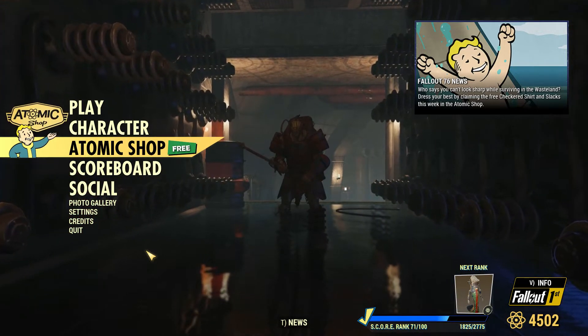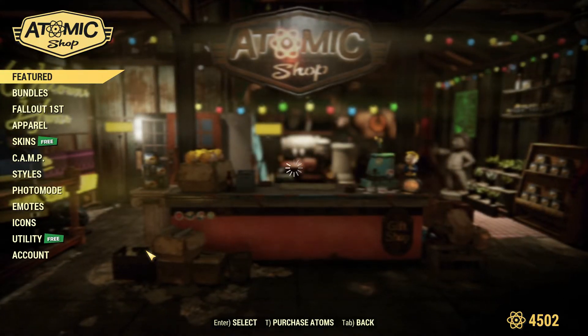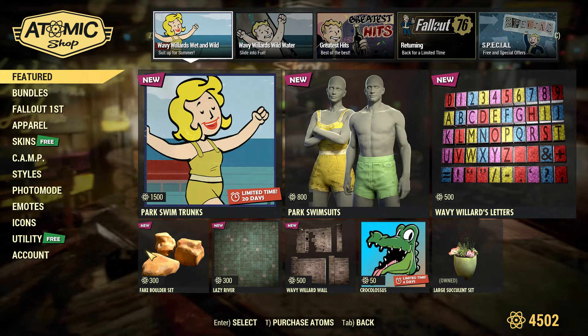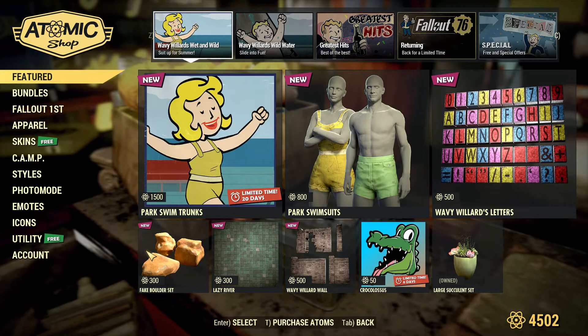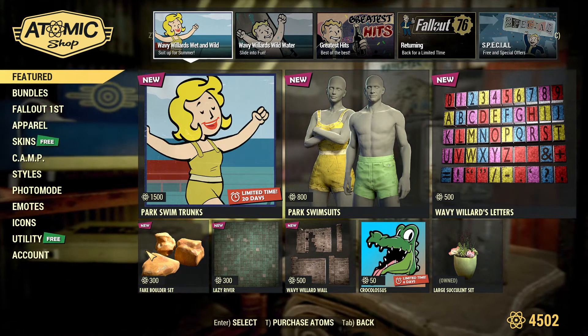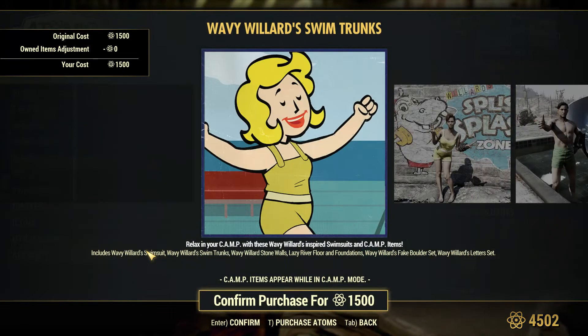Alright, we have some free stuff, which is good — utility and skins. We get free skins, I wonder what those are for. I knew we were gonna get something related to the water park this week because of the water slide we got last time, but I didn't think we would get this stuff. Alright, let's see what the Wailord Swim Trunks bundle is.